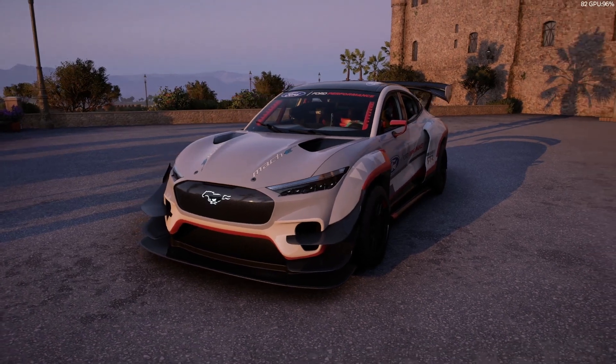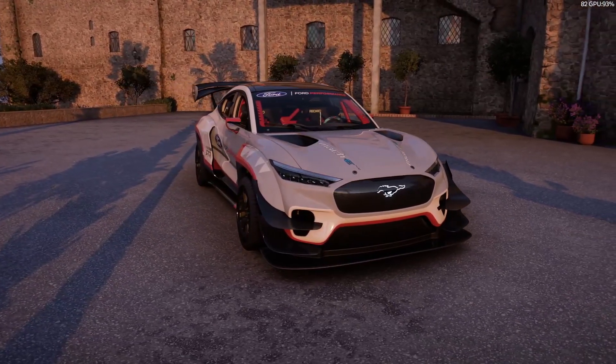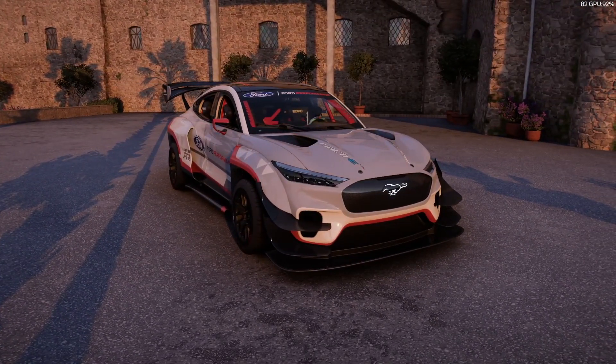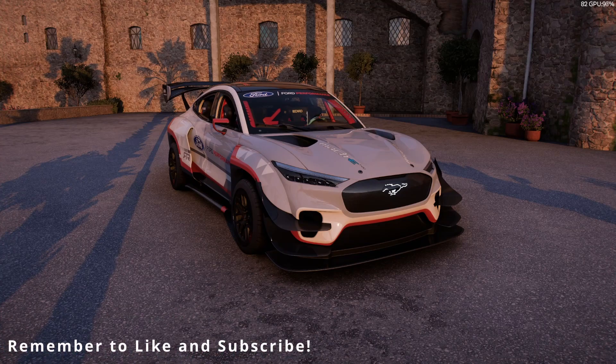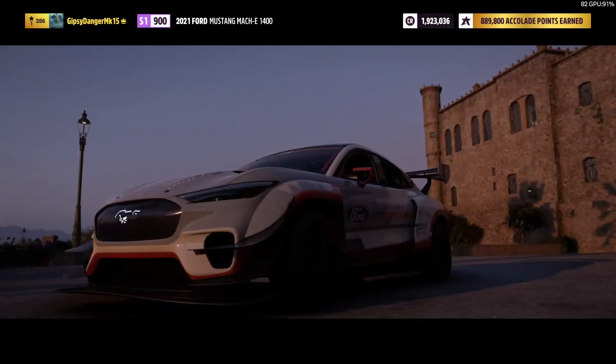All right ladies and gentlemen, welcome back to another tuning video in Forza Horizon 5. Today we are going to tune the Mustang Mach-E to be a nasty S1 class race car. Stick around to the end — that is where the tune overview and the share code will be. Everything in between is me showing you what this tune can do. First things first, let's go look at the upgrades.